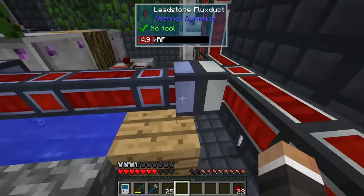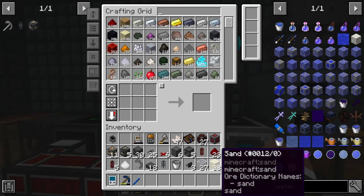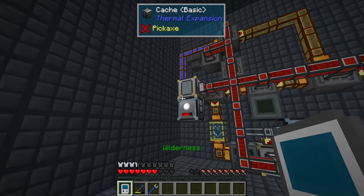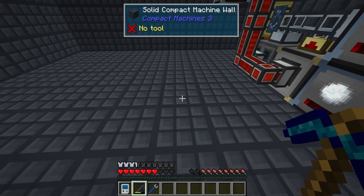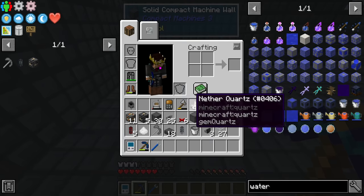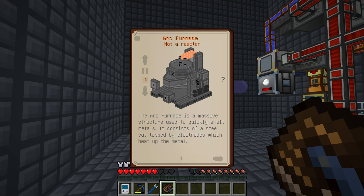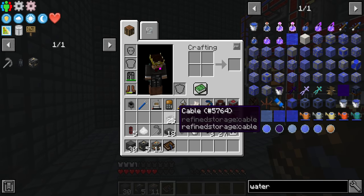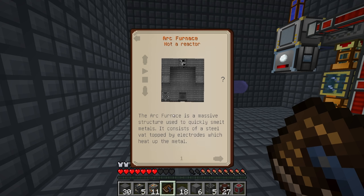It's still around 2,000 RF/t but the tree farm is getting torn down exceptionally fast now. With boron ingots being automatically smelted, we can finally get around to placing our arc furnace. The arc furnace is a five-by-five multiblock and we place it here, leaving at least a one-block gap behind it since it outputs from the back.